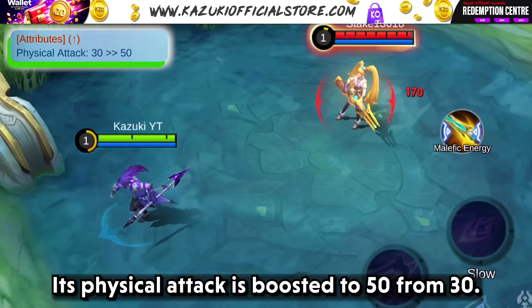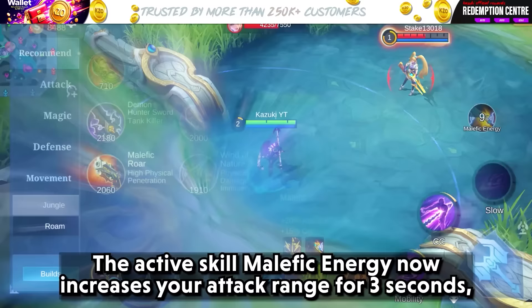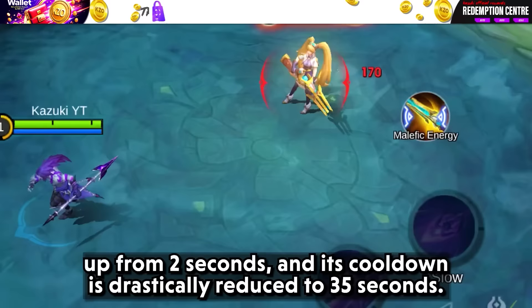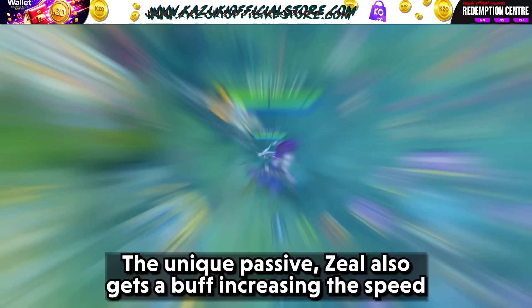The Malefic Gun receives a hearty buff. Its physical attack is boosted to 50 from 30. The active skill Malefic Energy now increases your attack range for 3 seconds, up from 2 seconds, and its cooldown is drastically reduced to 35 seconds. The unique passive, Geel, also gets a buff, increasing the speed boost from 10% to 15%.